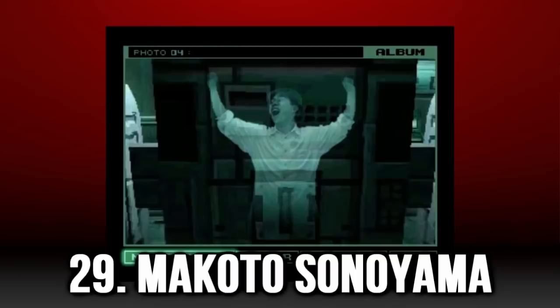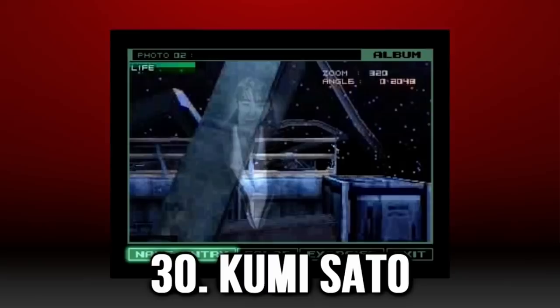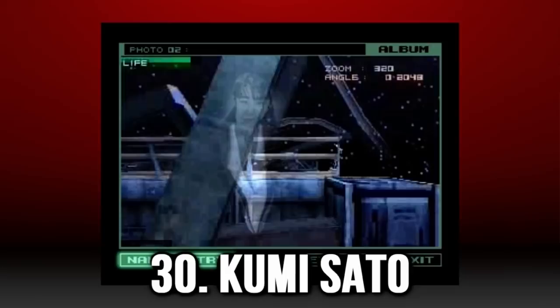Kumiseito is hiding on the comms Tower A roof right before you abseil down the side. There's some metal rectangular equipment in the middle of this area which you should stand south-east from and take the picture facing north toward the debris in front of you. Just as a pre-warning, Liquid will be shooting at you from the Hind D here, so be careful.